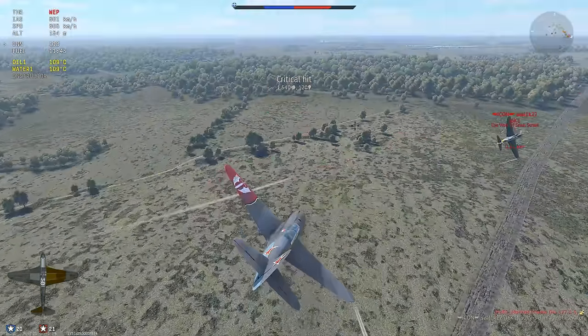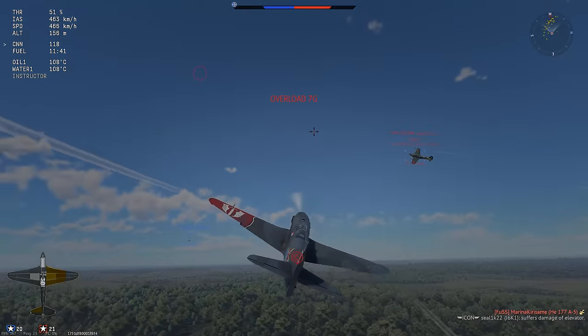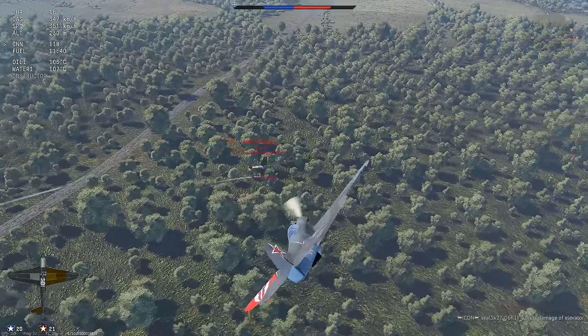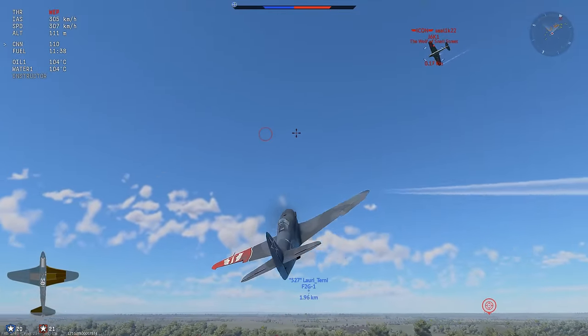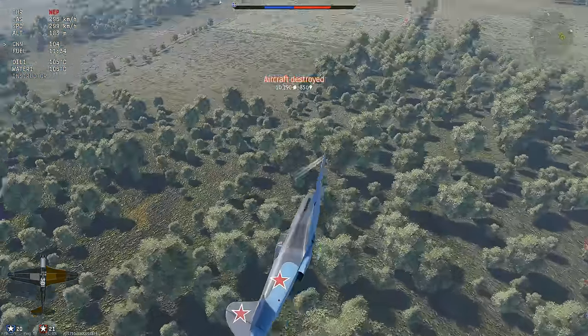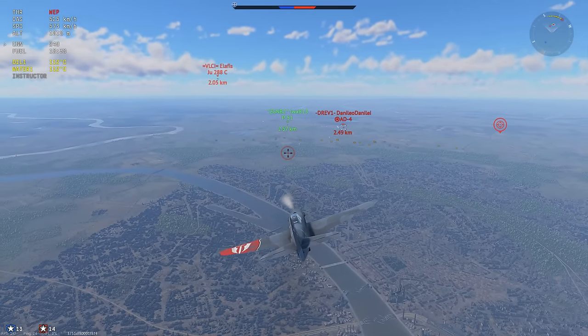I got a crit. Then all I have to do is sit on his 6 — he goes straight for a little bit, so I drop throttle and stay on his 6. That's a second hit, and now all I have to do is clean it up. That's hit number three and he's going down. And if you noticed, I pronounced both those things exactly the same way.